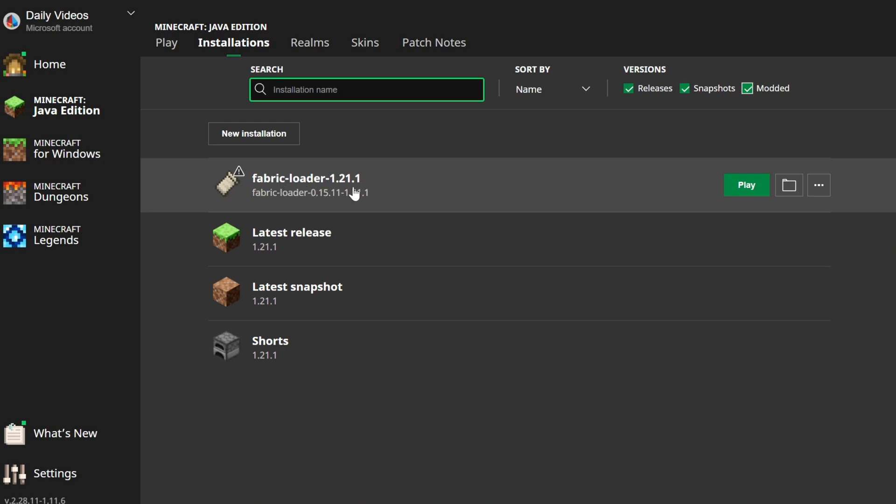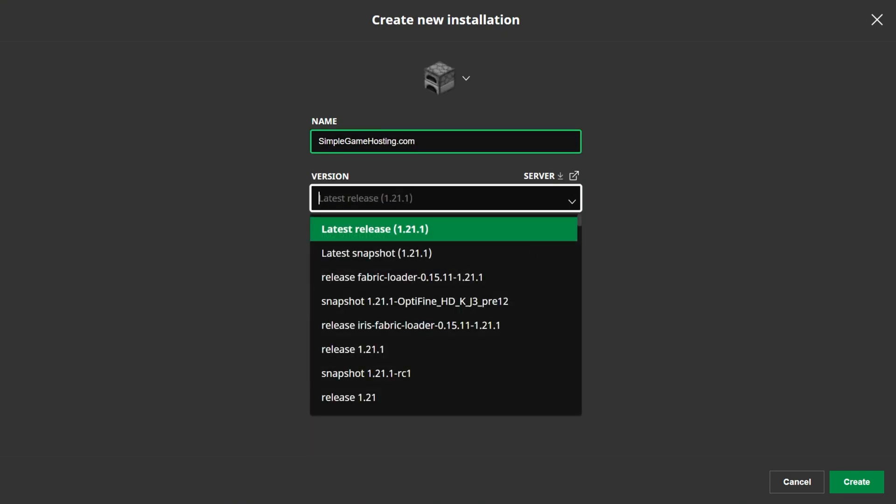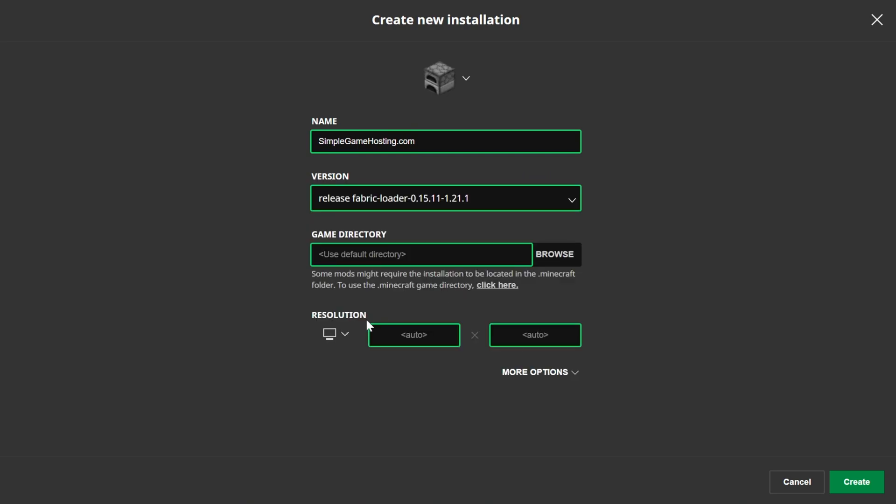But if you don't have Fabric Loader 1.21.1, click New Installation. Go ahead and click the Version drop-down box, find Release Fabric Loader 1.21.1, set your resolution if you need to, and then click Create.